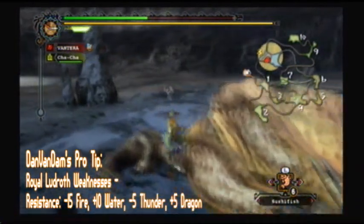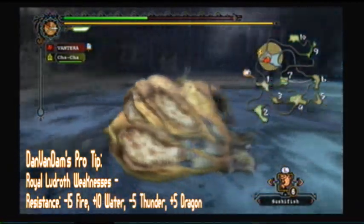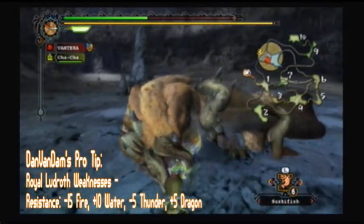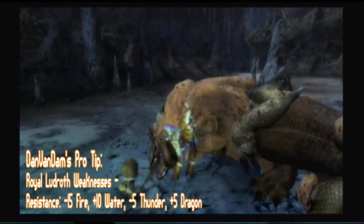That's basically the Royal L — he's really simplistic to fight. When he rolls, just get out of the way. Make sure when he's in mad mode, just keep away from him when he's shooting his bubbles out. After he's out of that mode, you can get him on his back by hitting one of his hind legs or the front leg. Get him on his belly and just smash his tummy. Other than that, this is a monster as good as slain. Take it easy folks — thank you guys so much for watching!